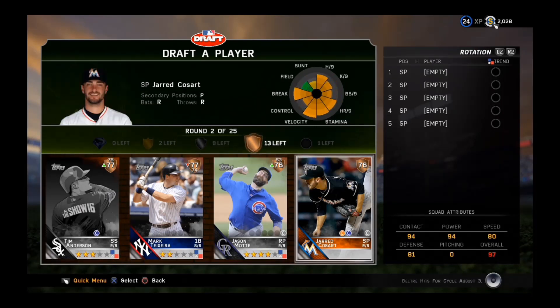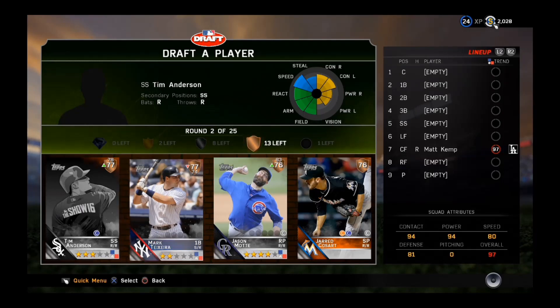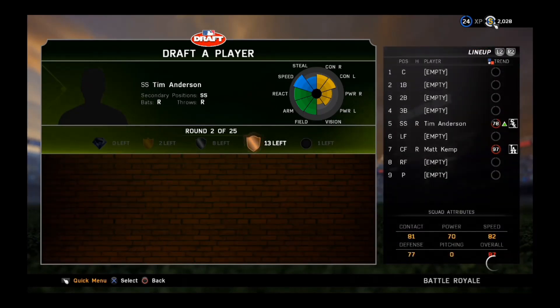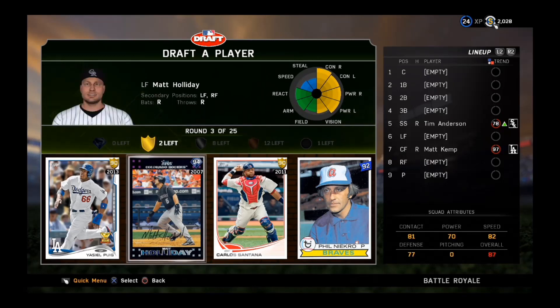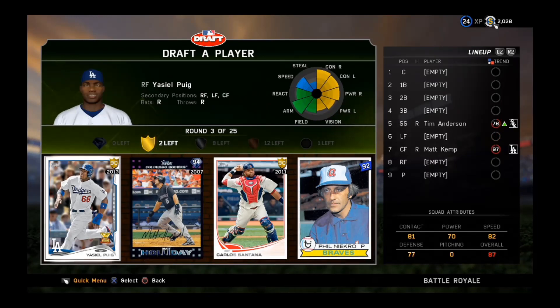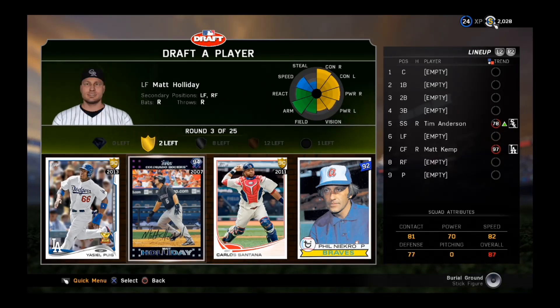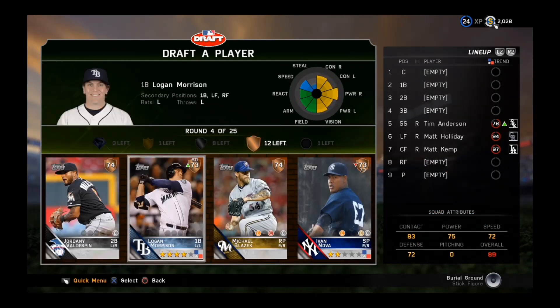Looks like it's going to be Tim Anderson. All right, we can take him, that works for me. And then Yasiel Puig — even better — Matt Holliday — even worse — Carlos Santana and Phil Necro. So we will end up going with the even better Matt Holliday, 94 diamond. We got two diamonds on the squad already. Our outfield is looking killer.